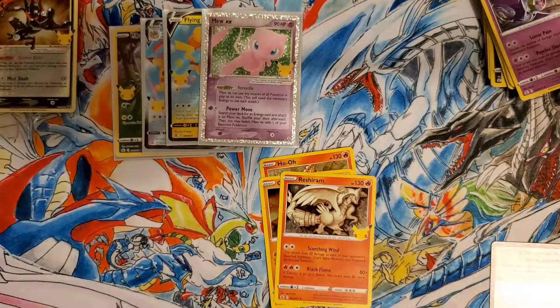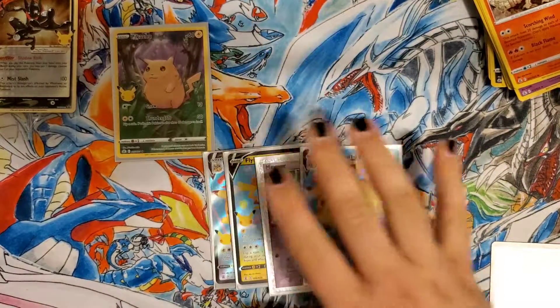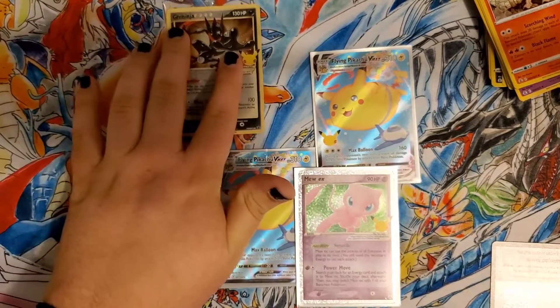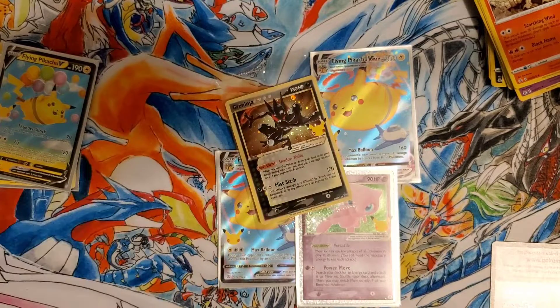So nothing too crazy out of our ETB, which is a little upsetting based on how long it took to get here. But I'm okay with these two and our Mew EX. Obviously our Greninja — let's go ahead and actually leave it in the pack because it looks like that little crimp is on the card, so we're going to leave Mr. Greninja in the pack as well. That's going to do it for today's video. I appreciate everybody stopping by and saying hi — please hit that like and subscribe button, share us with a friend, and I'll catch you all on the next one. Peace.